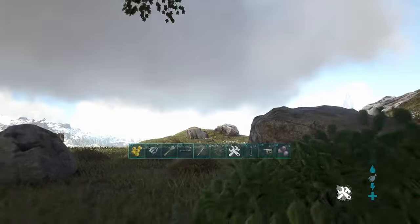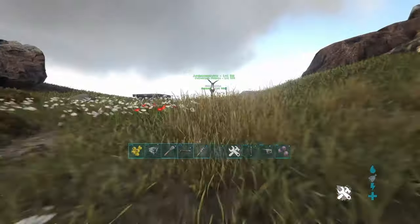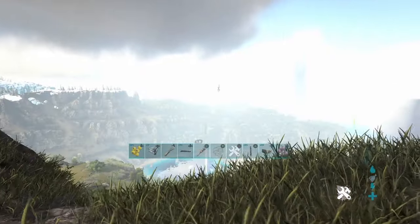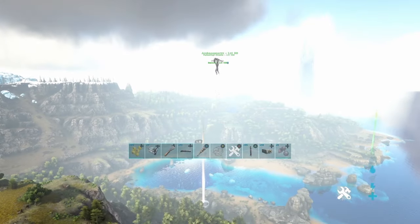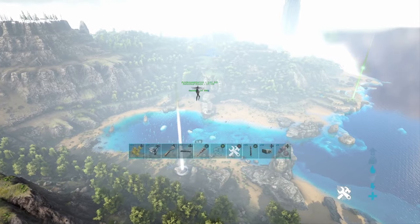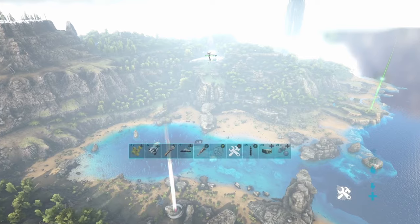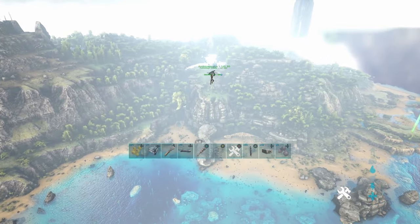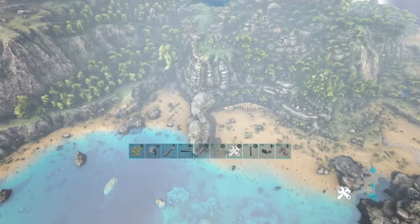This feathered fiend — the Archaeopteryx. These deformed chickens have a strange obsession with chitin. They are tamed using the knockout method, and again have a fetish for chitin. These creatures are no danger to you, but they do look extremely similar to one of the most dangerous creatures in the game, the Microraptor. This thing is basically their autistic cousin, boasting the amazing ability of only being able to glide.